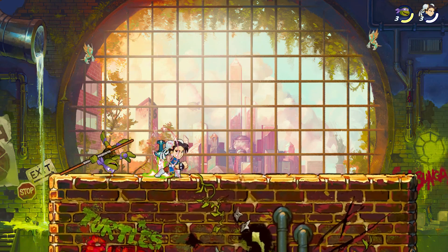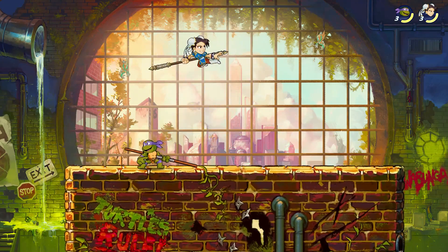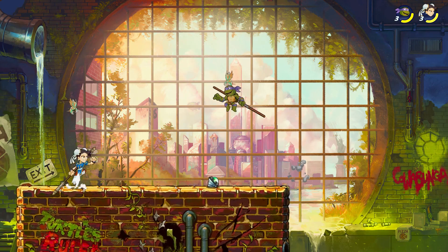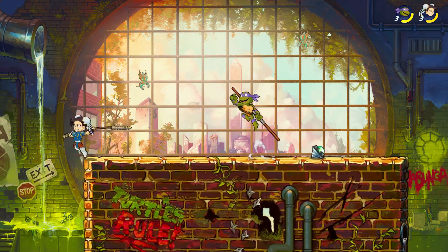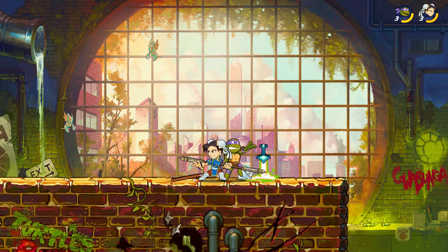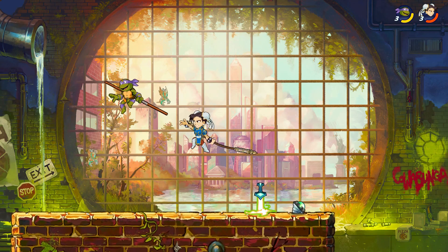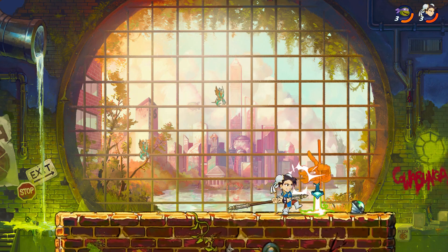My bow staff feels kind of weird. I also have the bow staff for some reason. You have a spear — I have a bow staff. Chun-Li looks very cute in this. She does — aside from the massive forearms. She kind of looks like Chun-Li, she just has a big head. Even the Ninja Turtles' heads are smaller in comparison to Chun-Li's head.